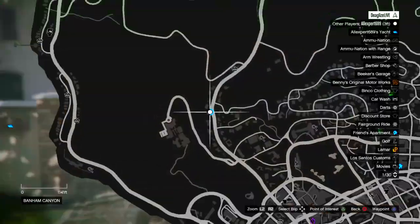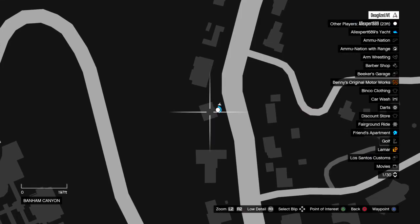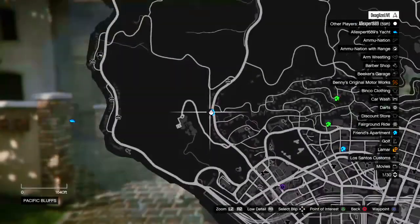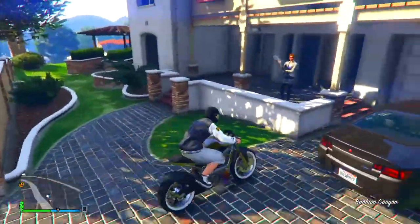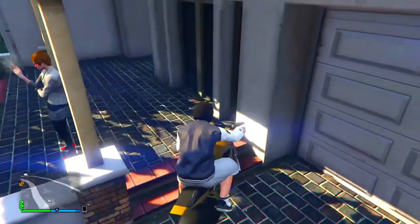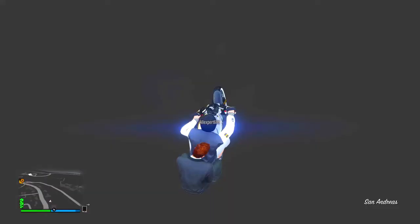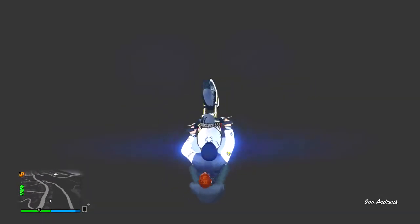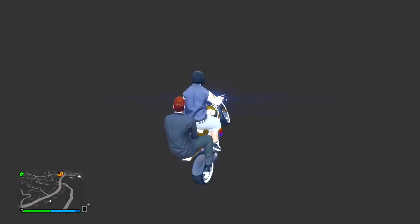Once you have yourself on a bike with one friend on the back, you just want to go over to this location I'm showing you on the map right now. Once you go to that location, you'll see this window right here, and you just drive straight through it. You will fall right into the map, and you just want to lift up your bike to go further.